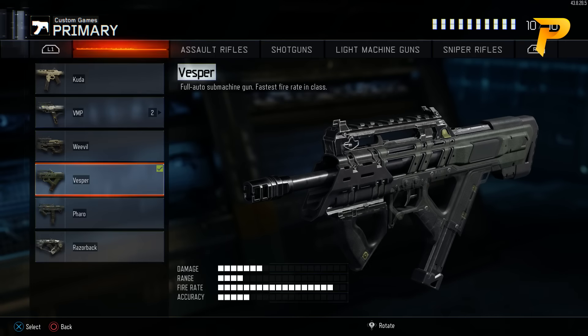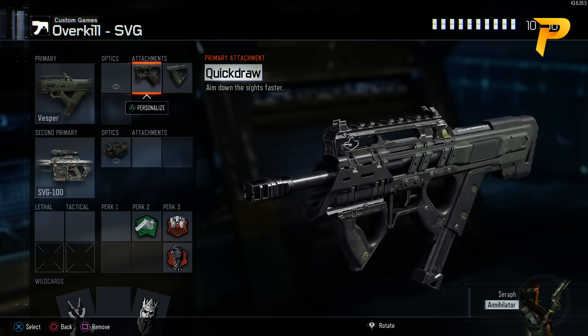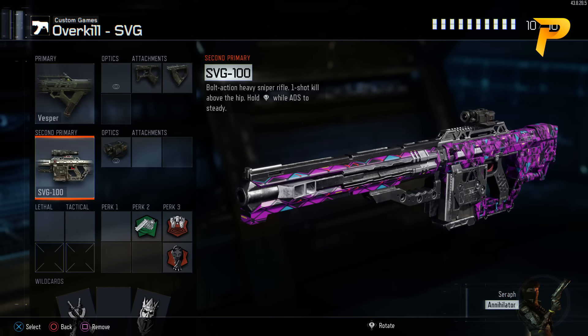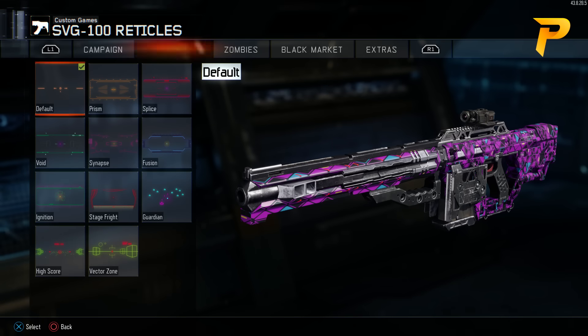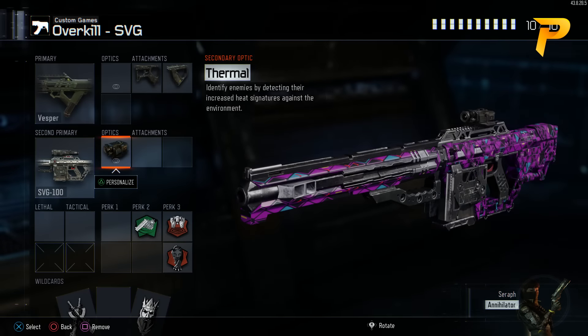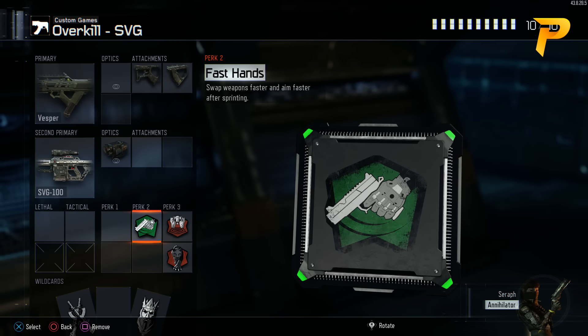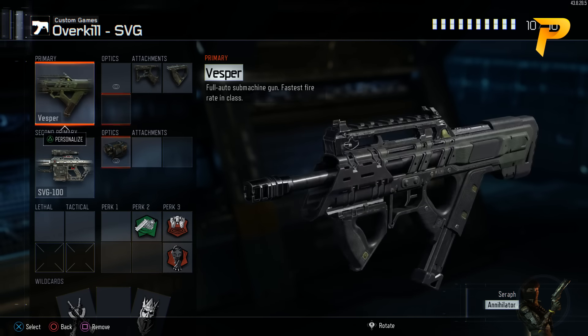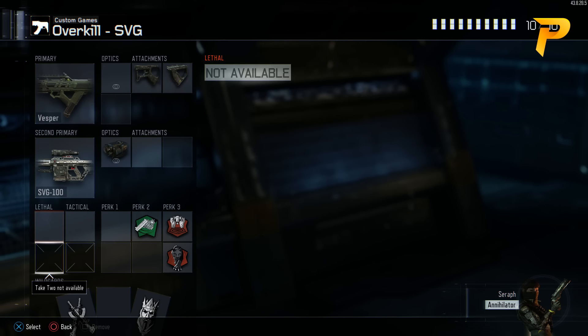Next up we have our Overkill SVG class. In the primary slot we have the Vesper with Quick Draw and Grip. In the secondary slot we have the SVG-100 with a Thermal Sight, and on that Thermal Sight I like to use the Fusion Reticle. Under our perks we have Fast Hands, Blast Suppressor, and Dead Silence. Fast Hands is there so we can switch between our two primary weapons as fast as possible.